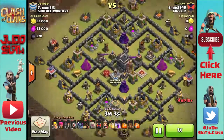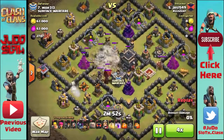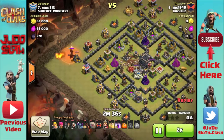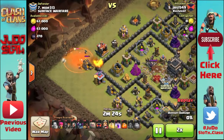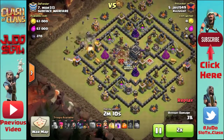Moving on to the next raid: this is a Town Hall 9 attack by Justin, and he's coming in with more of a standard GoWipe but also has hogs for the back-end defenses. He uses the poison to slow down the dragon, then pops in a few barbarians to take it out with minimal loss of his own troops.